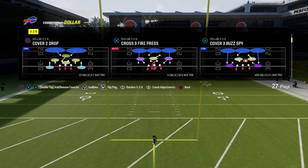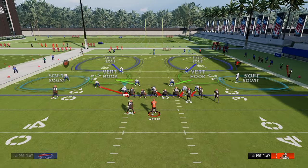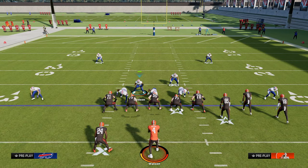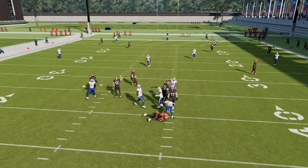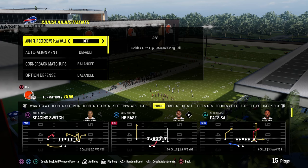Coming in at number five on our list is the pinched version of DB Fire 2. What you're going to do is baseline, pinch your defense, and stand about right here. What you're going to see is a slot cornerback coming in off of the left side edge to get pressure at the quarterback.